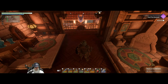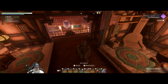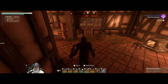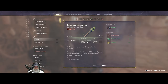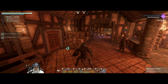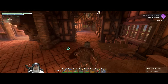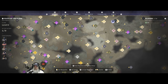We have a decent amount of food. How's our arrow situation? 306 — we'll make a few more. We'll do about 400, which is what I usually like to take with me. We have one hour and 19 minutes of rested buff, which is fan-freaking-tastic.